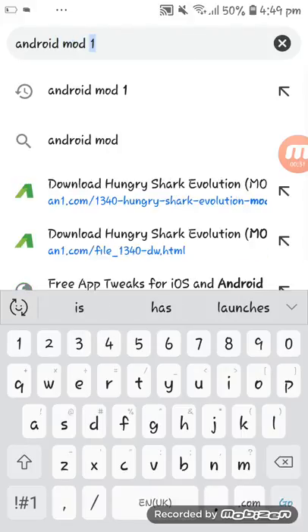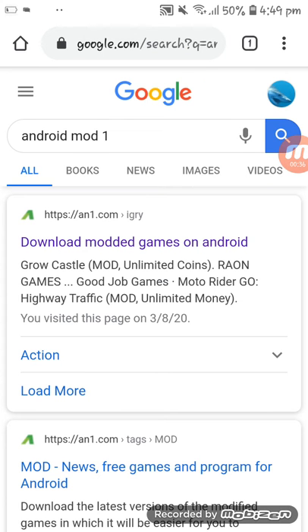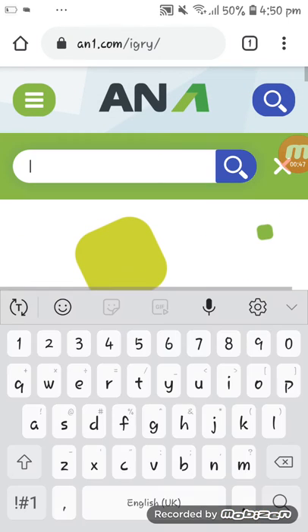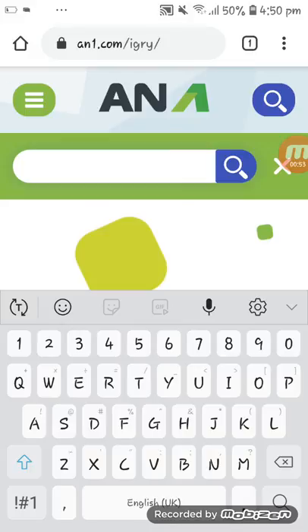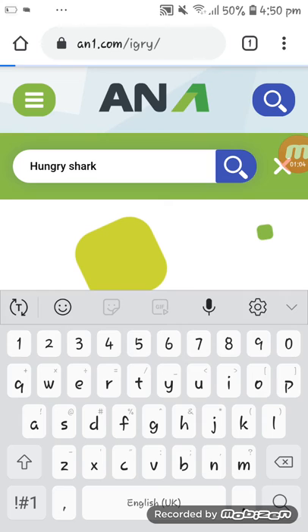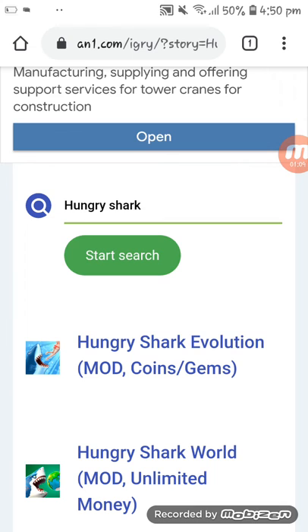Click on 'Download Modded Games' and then click the search button. You're gonna search Hungry Shark, and then click on Hungry Shark.